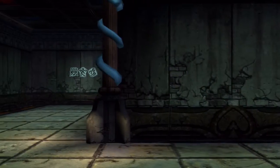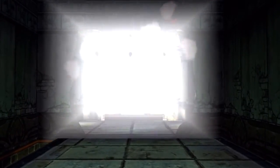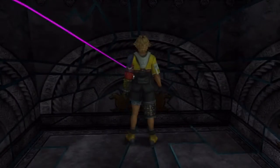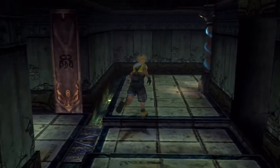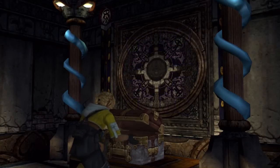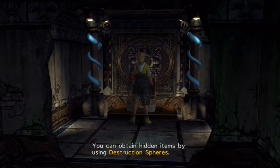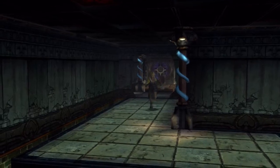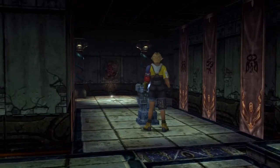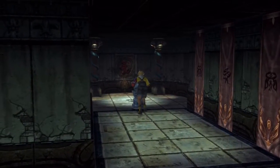And you've got yourself a hidden treasure. It's the Rod of Wisdom — I think that's what this one is called. It's a weapon for Yuna. It's not Yuna herself — it'd be pretty impressive if she could just stuff herself into that chest. What a contortionist. No wonder Tidus is attracted to her. Part of me wants to make a horrible sexual innuendo like 'I got a Rod of Wisdom in my pants.' Alright, enough of the perviness. Cloister complete.